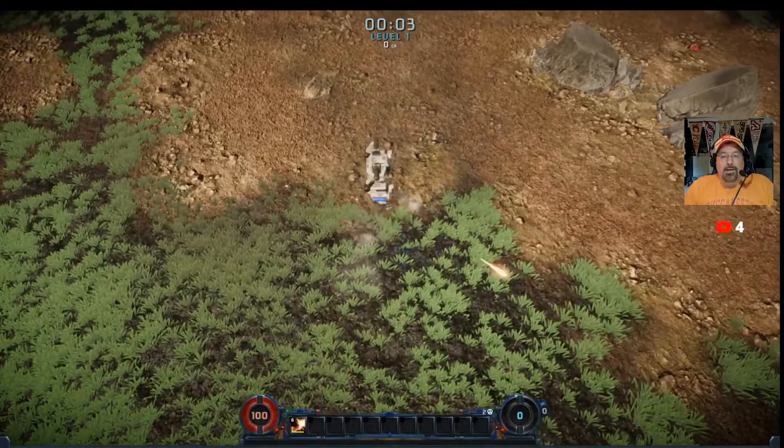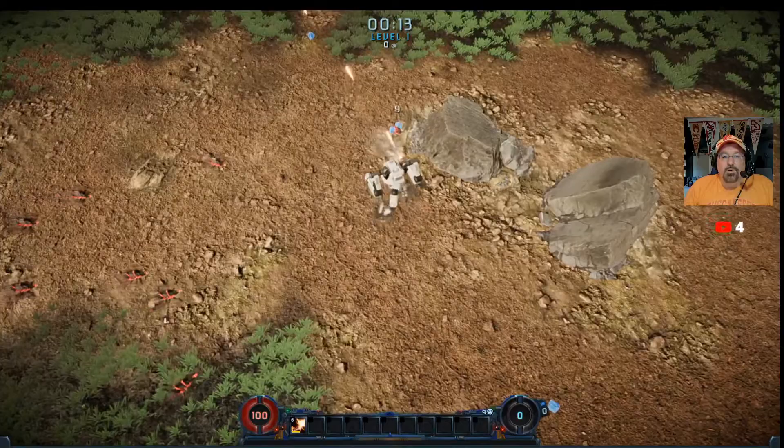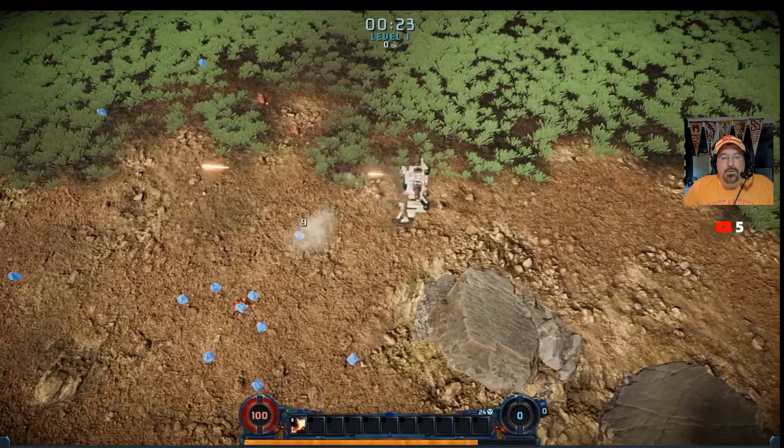Here we go, we crash landed. Here's my mech and I just steer it. I'm using my joystick — an Xbox 360 joystick — I spin it and move around and it moves pretty well. I've got to go pick up these little blue things, and once I pick up enough of them I can start upgrading. If these things hit you, it first takes away your armor if you have any, and then it takes away your health. If your health goes to zero, like in most other games, you die.